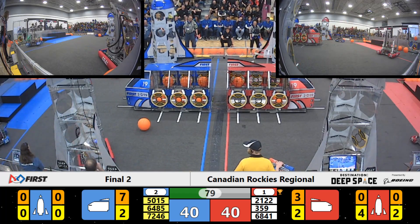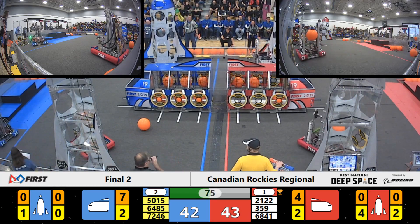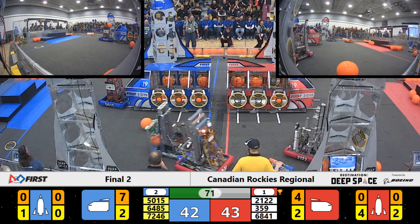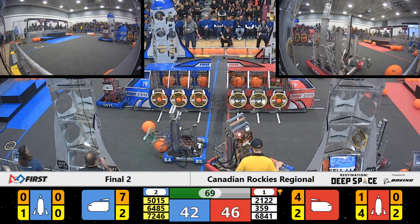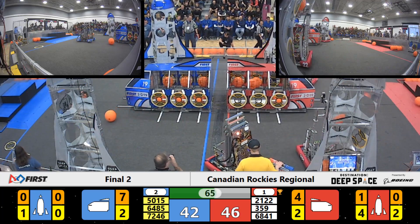64, 85 back into the corner for a piece. Red loads another one in the cargo ship. Team Taters loading up the Red Alliance Rocket — they do it. 68, 41 really working hard on 64, 85. They don't want them to load any more cargo, but they do.